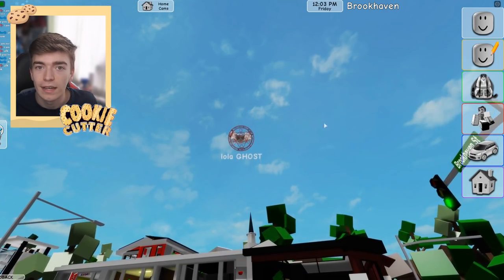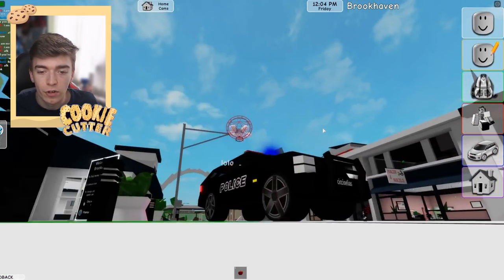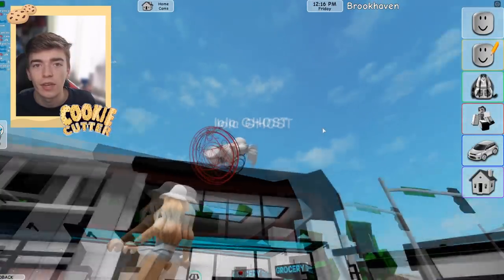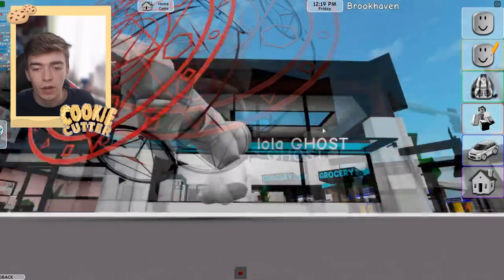If I press the space bar right now, it will stop me from flying. You can definitely scare a bunch of your friends by showing them you can fly inside of Brookhaven and pretend that they're being haunted by some evil ghost.